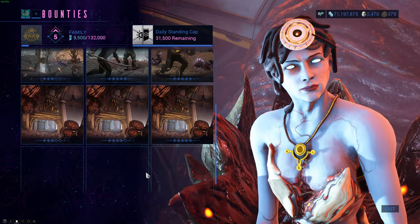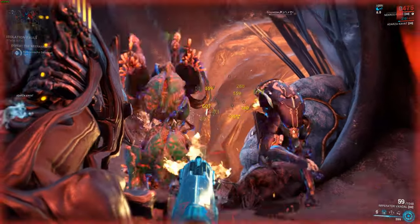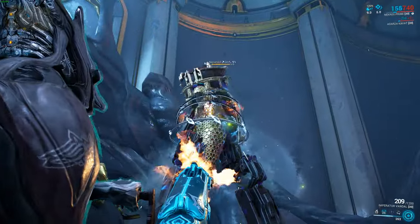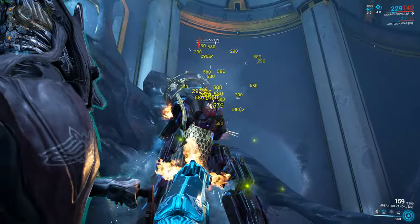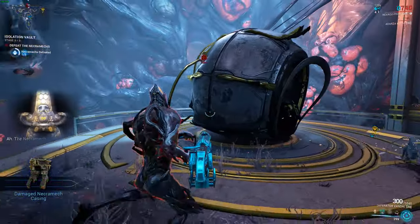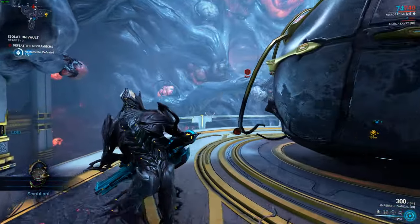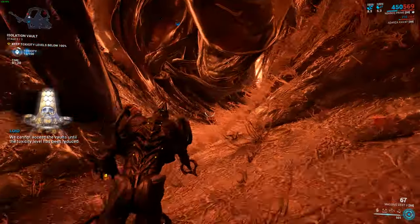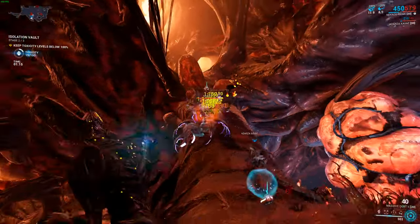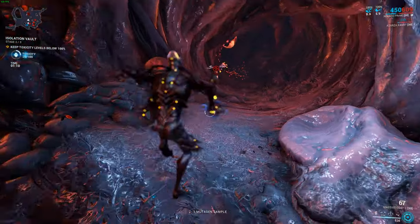The number of Necromechs that spawn in the vaults correlates with the mission's tier level, and if you haven't faced them before, those mechs can be pretty brutal, especially if you're going in solo unprepared against all three. I wanted to tailor the build suggestions to players that don't have all the high-end gear, but I'm also very well aware that you're not gonna have a great time walking into one of those vaults with a Skana wielding Excalibur, for example. Just take my suggestions as mere guidance and feel free to experiment — see what works best for you.